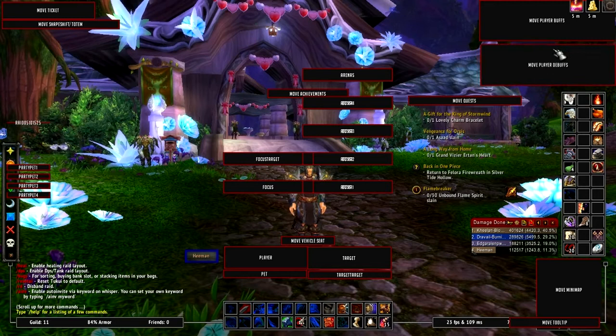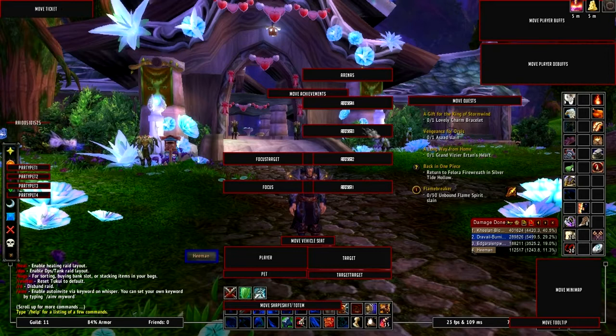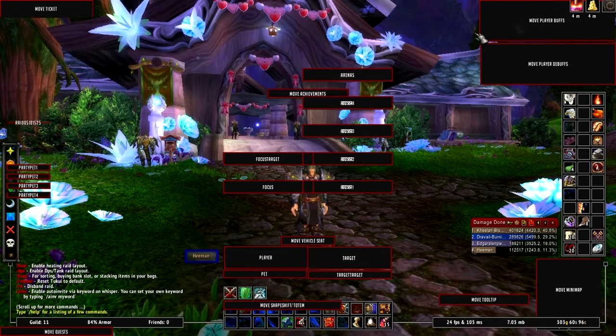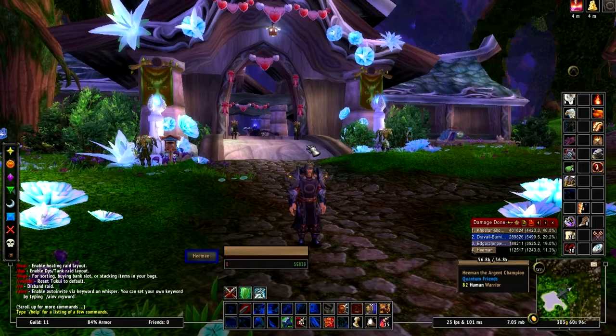You can move your map wherever you like, your debuffs, your buffs. This would be your stances, presences, auras, and so on. This move ticket is basically if you have a ticket open with Blizzard. This is your tooltips. This here is for your quest tracker — you might want to move it or just tuck it away. This right here is your unit frames. To lock it all, you just type slash MoveUI again and it's all locked.